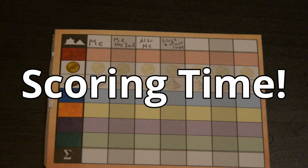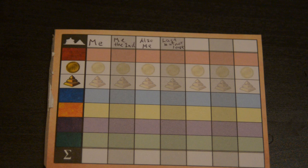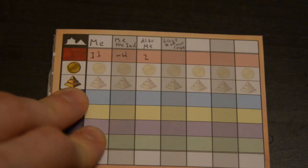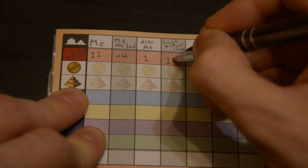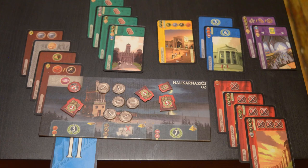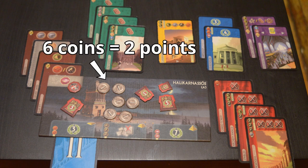After you've completed all three ages, it's time to total up the scores. Using the scoring sheet provided, have each player report their scores in each individual scoring area. Since everything is color coded, this is pretty easy to total up. The first row is for player names. The second row is for military scores — add up all the military victory and defeat tokens. The third is for points scored with coins: you get one point for every three coins you have, and leftover coins don't give you any points.